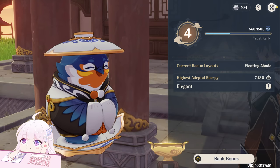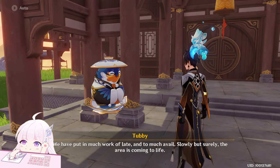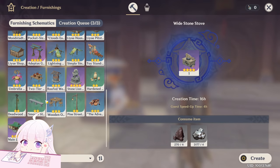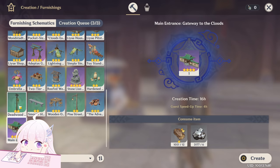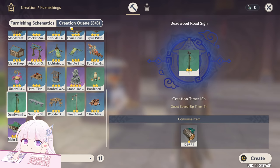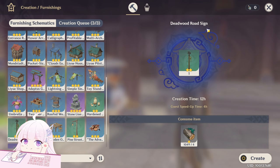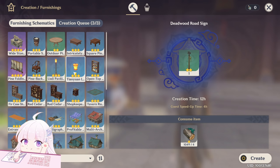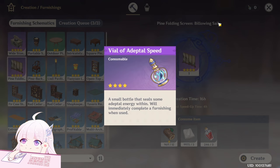Leveling trust rank is done by making furnitures — not randomly, but you have to craft those furnitures with the trust symbol in the corner. The first time you make every furniture with that symbol, when you complete it, it will give you trust EXP so you can increase your trust level. Every time you have that, make it a build priority, and remember to use the adaptable speed potions.